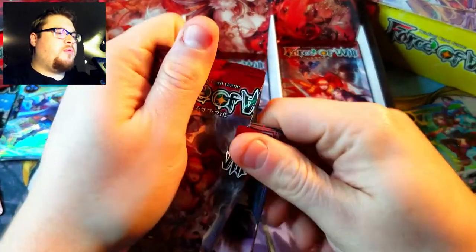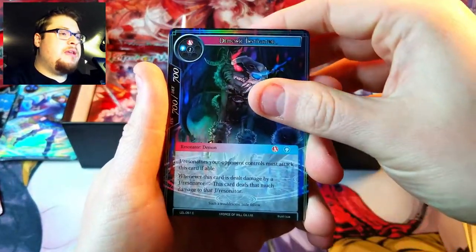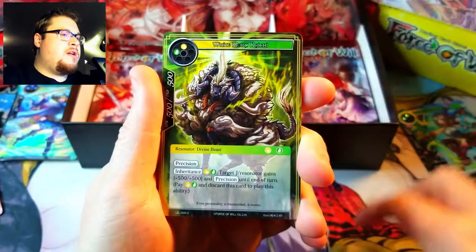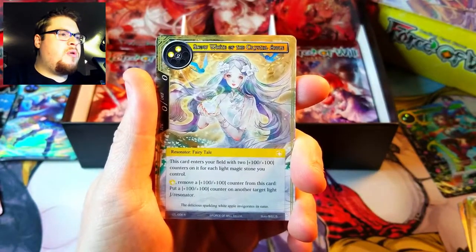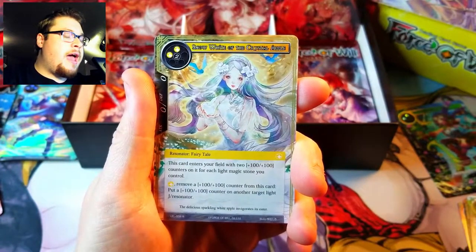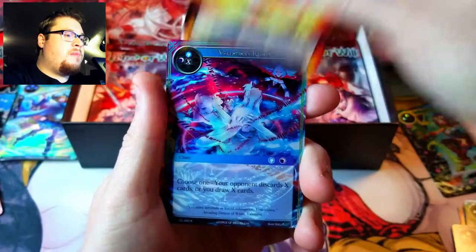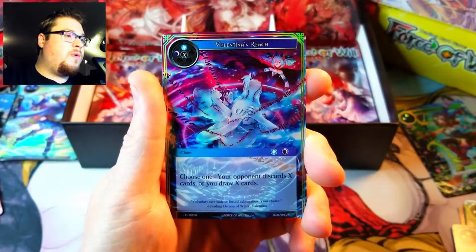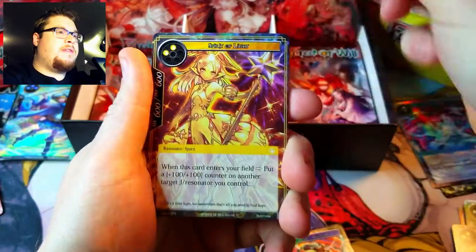Taking one from the left side here, let's see what the left will do for us. We got Demonic Investigator, more of the Invisible Flame, Ghost of Atracia. Oh, something new — Snow White of the Crystal Apple, very beautiful artwork. Interesting fire magic stone behind it. We got Valentina's Reach as our foil rare, pretty cool looking card.